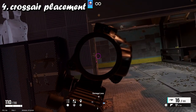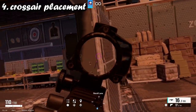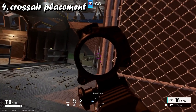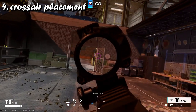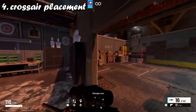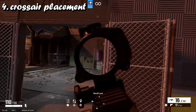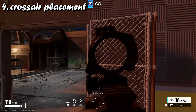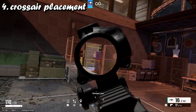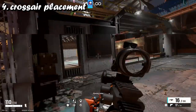Always aim around corners and make sure you're aiming where someone could peek. Don't be aiming at the door frame as you go around corners. Always have your crosshair where someone could be — this also comes with map knowledge. When you're peeking around a door, know where the next door or angle is. Just always try to aim around corners where someone could be.